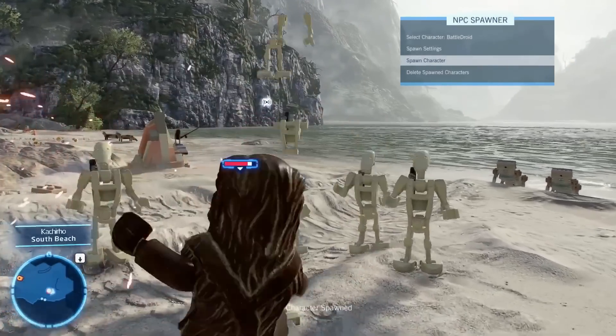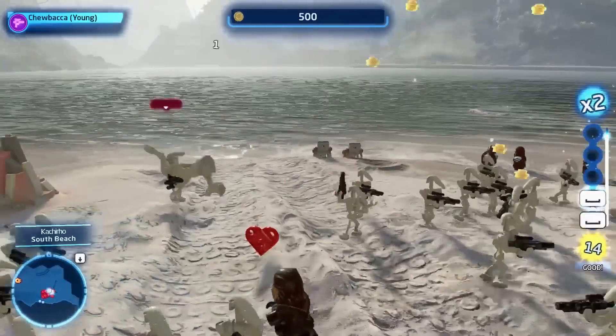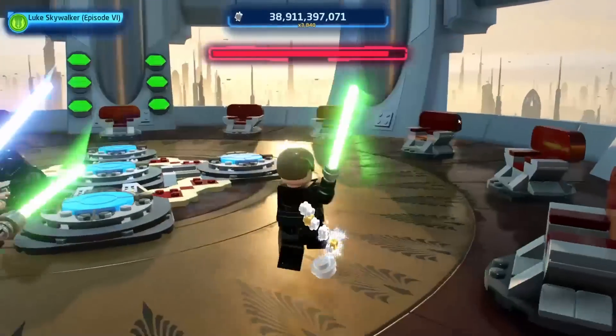There's a new Lego Star Wars The Skywalker Saga mod that allows you to spawn any enemy or NPC you desire. It's called the NPC Spawner mod and was created by Jedi Josh 920.